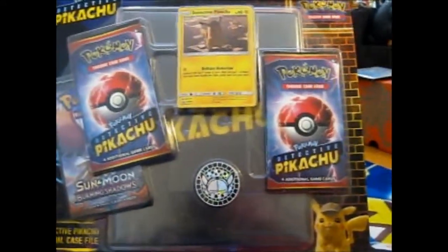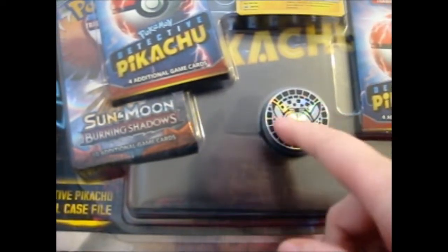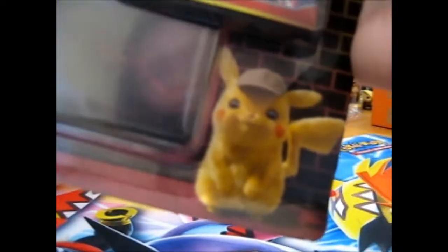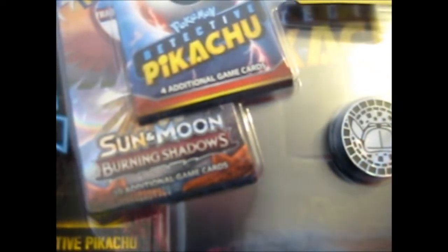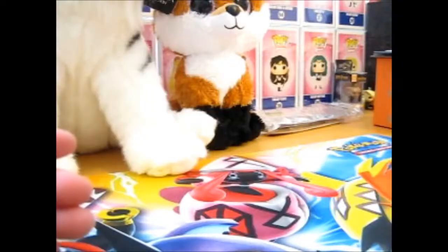And it comes with, as you can pretty much see, a lovely coin with the little Detective Hat on — it has to be so cute — obviously a promo which is SM194, two Detective Pikachu packs, and a Burning Shadows. So this is what the back looks like.